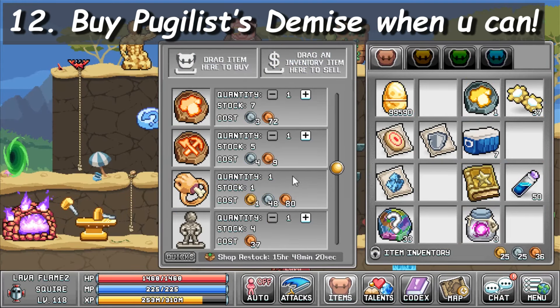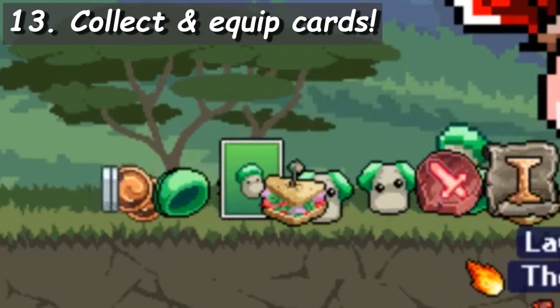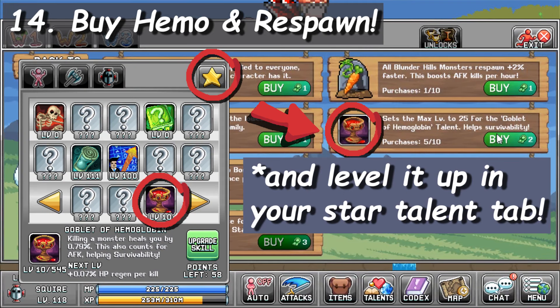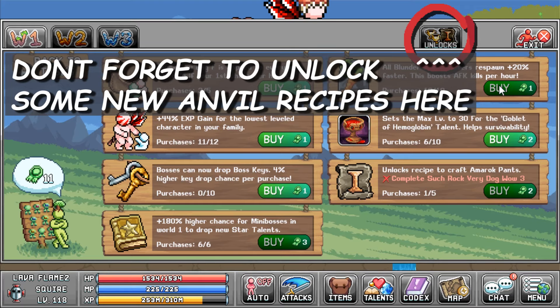Purchase the Pugilist Demise ring when you can, since rings are pretty hard to get. Cards, which drop from monsters, must be equipped for you to get their bonus. Once you unlock tasks and go to the merit shop, unlock hemo first thing, and then spend the rest of your points on the respawn. After that, it's kind of up to you.